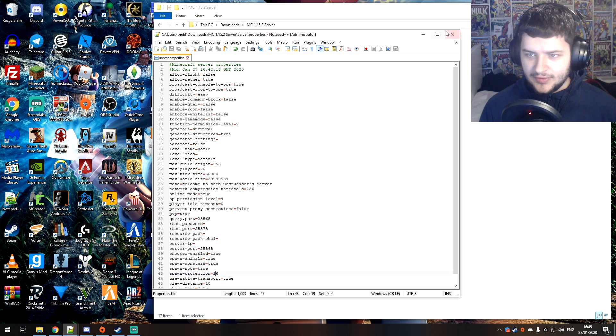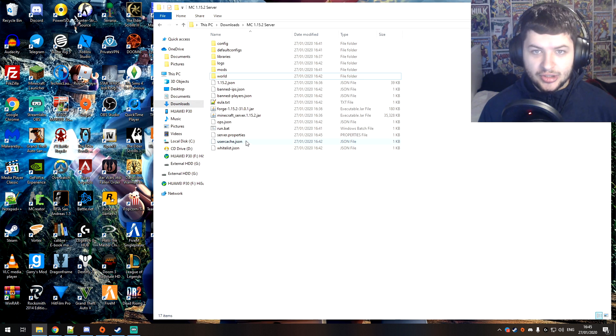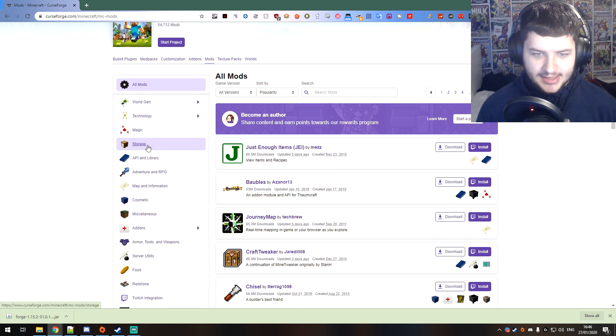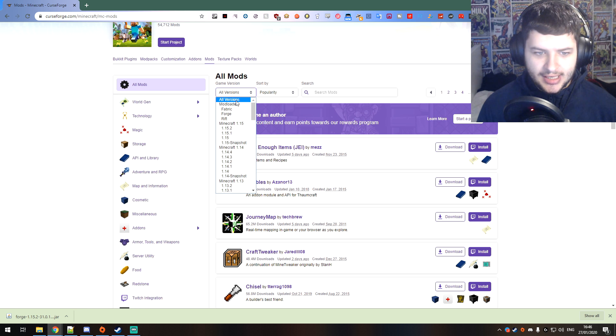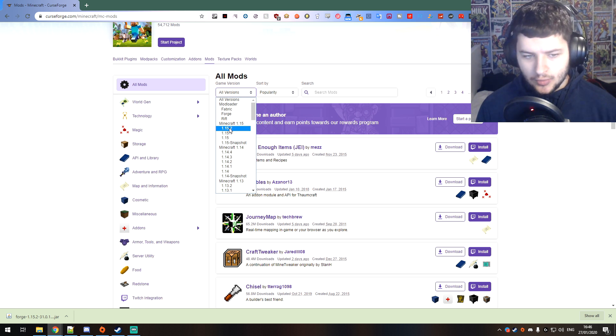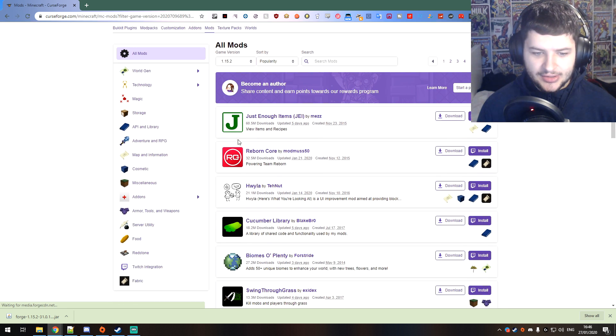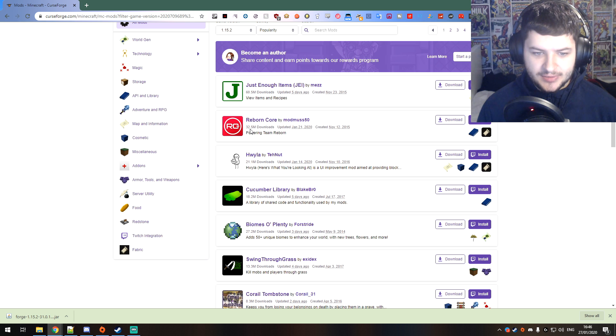Now I'll press Save and show you how to install mods. We're going to a website called CurseForge for Minecraft mods — the link will be below. Go to the version filter and select the version of Forge we downloaded. In this video we're using 1.15.2, so select that and it'll show which mods have been updated for that version.